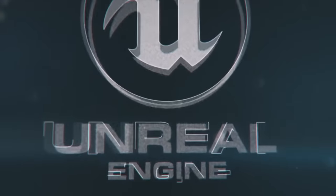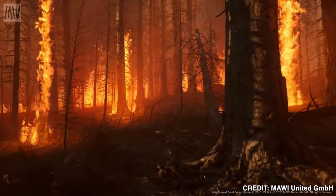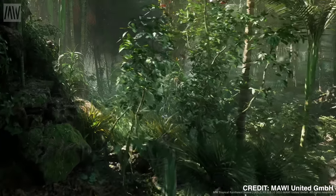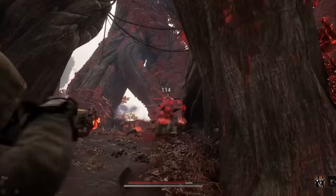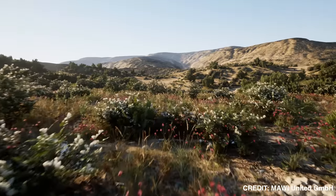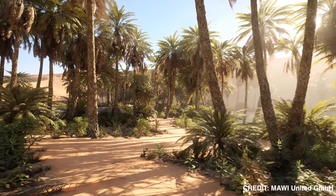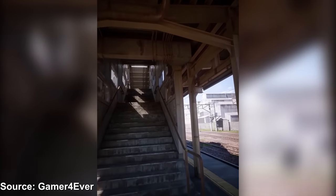And finally, at number one, it's Unreal Engine 5 demos. Unreal Engine 5 can do some absolutely amazing things, like Lumen real-time global illumination and Nanite virtualized geometry, but as of yet we haven't seen a game that takes full advantage of that power. Most games that actually use Unreal Engine 5 are still in development. These demos are designed specifically to show off how incredible something is — like this Dune desert landscape demo, which to call shockingly real-looking would be an understatement. It is incredible, but even going a step further is that train station somebody made to look like a handheld phone film video.